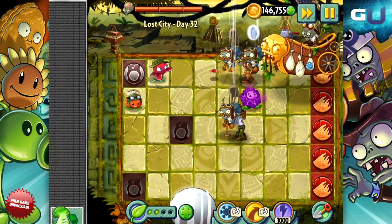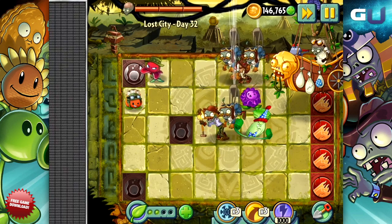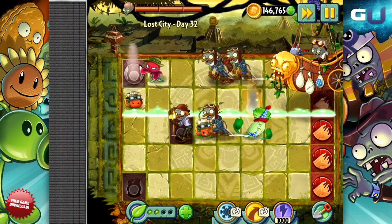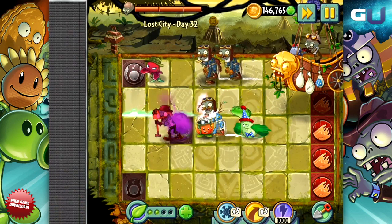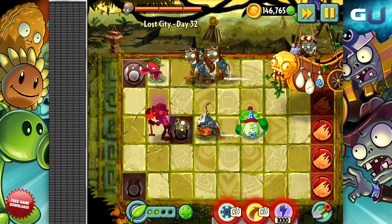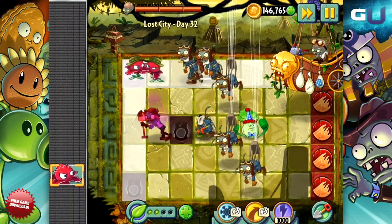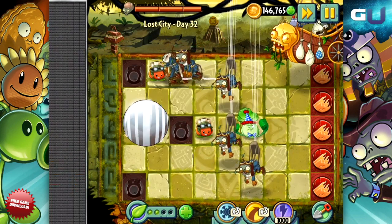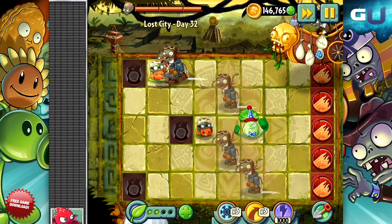The first thing you will notice is that there are trap tiles in this boss fight, just like in the earlier trap tile levels. The second thing you will notice is that there are no lawn mowers on this level. Therefore you must be prepared to drop a plant right onto the boulder traps to wipe out any enemies that are getting dangerously close to your house, because there will be no mowers to stop them.